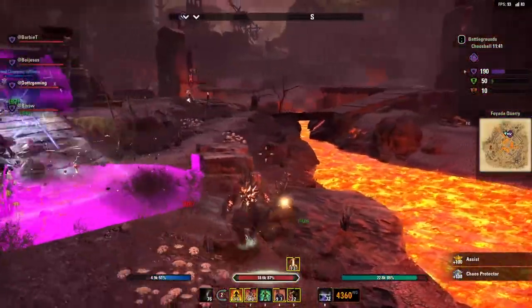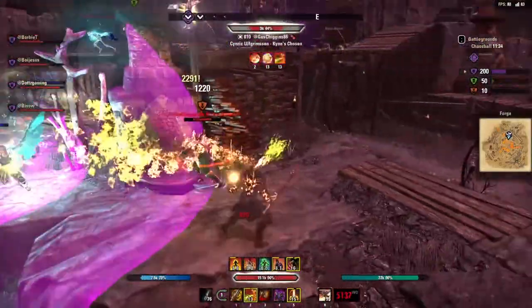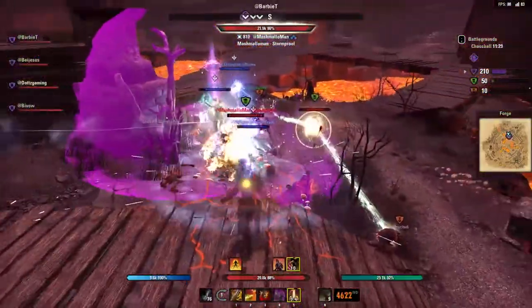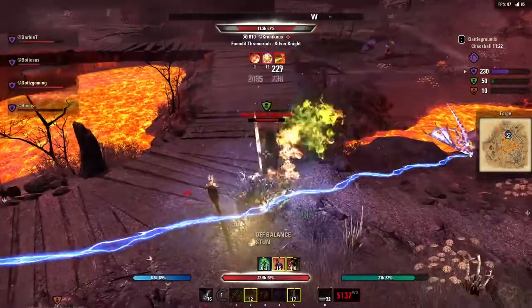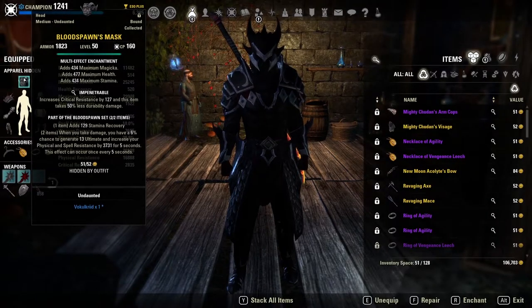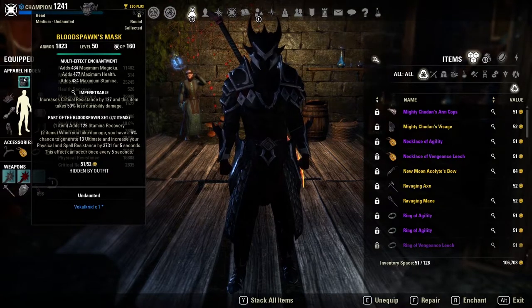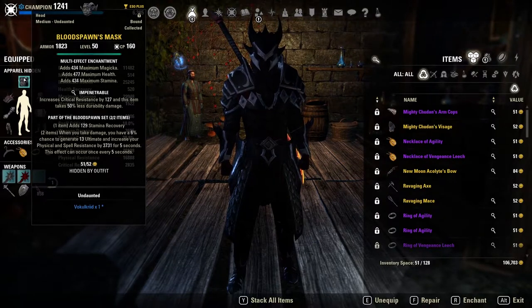We're going to kick things off with our monster set, which is Blood Spawn. Blood Spawn got a minor buff and after that I did think it was good enough to stick back on the Stamina Dragon Knight. It gives a line of stamina recovery, and you have a chance to gain 13 ultimate and increase your physical and spell resist by 3700 for five seconds. This gives us stamina recovery, ultimate sustain, more damage from popping ultimates, and a little bit of resistance to help keep us in the fight.